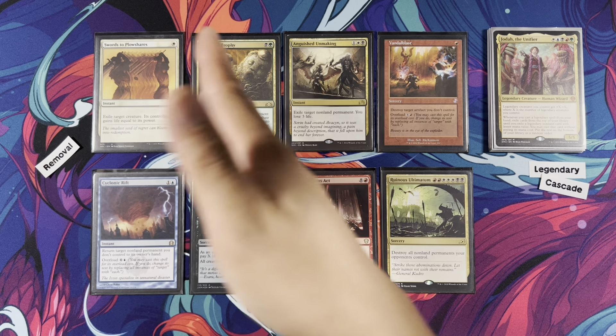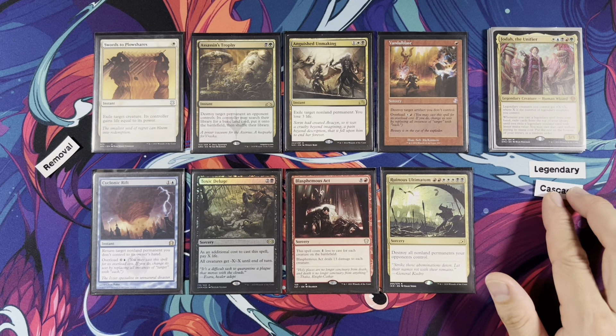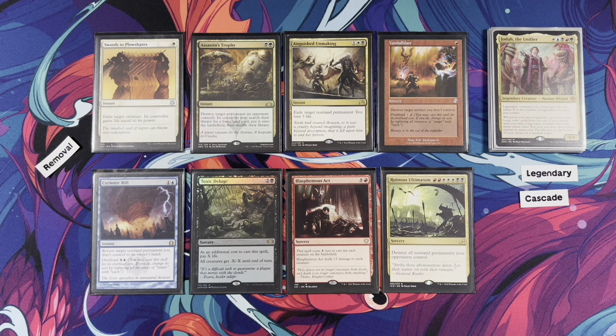After all those legendary cards, we have traditional removal. We are playing a five-color deck, so we have the best of the best removal — Swords, Assassin's Trophy, Vandalblast. Just extremely good and extremely potent. That's why I think five-color decks are very powerful — they have the best options. Psychonic Rift, Toxic Deluge, Blasphemous Act — again, extremely efficient, extremely good.